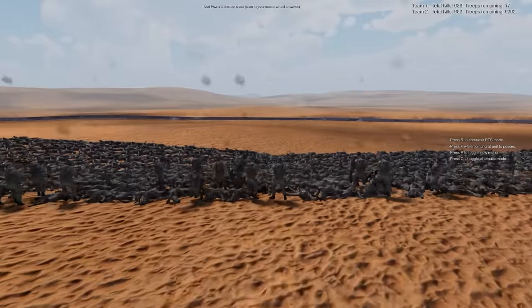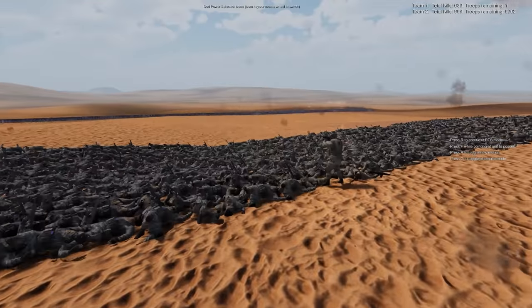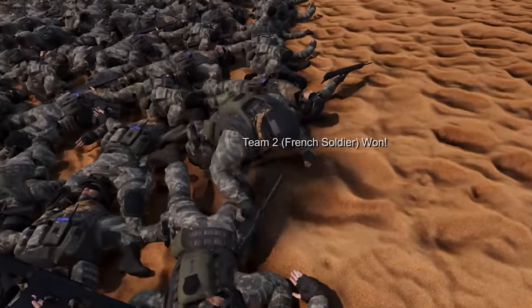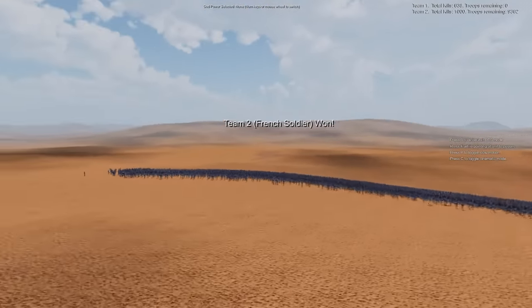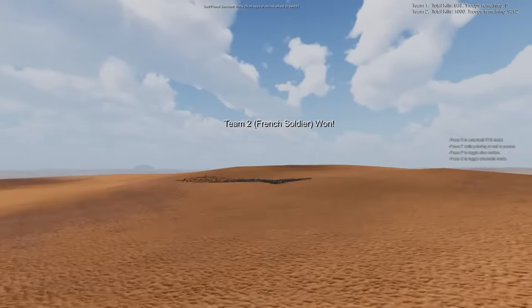Sir Robin. This is not looking good. There's less than 10 modern soldiers right now — the last soldier. As he falls, very graceful. And he's taking a nap. The French soldiers won — they didn't even lose 1,000 men, which is pretty impressive considering the modern soldiers had fully automatic weapons.